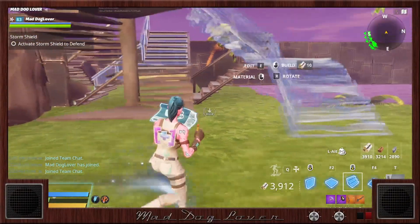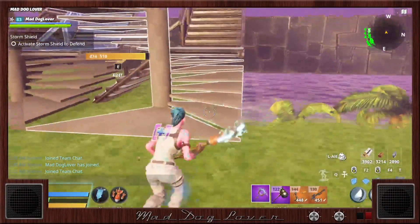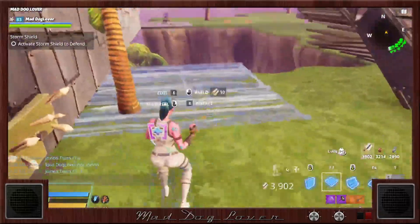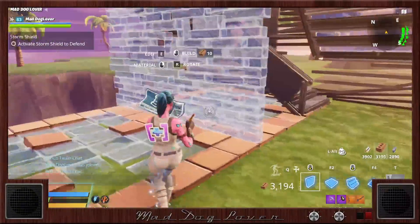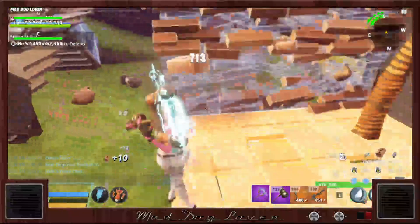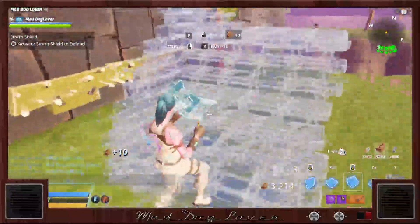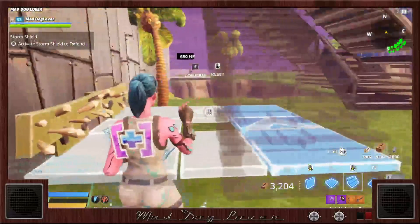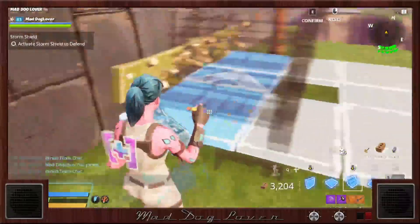Then we're gonna go ahead and place two dive stairs like this, remove our floors and walls that are here, and there's another stair doing something — take it out.